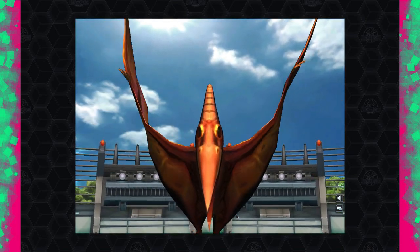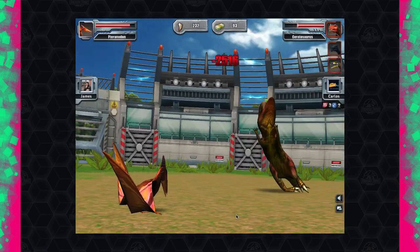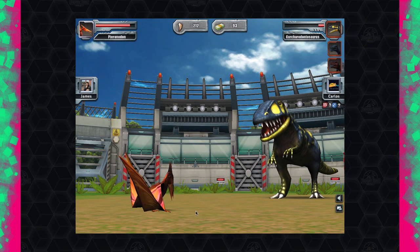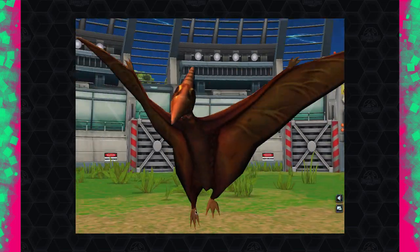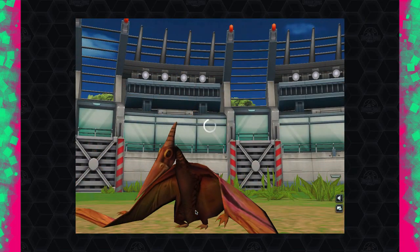We're going to see the Pteranodon's special move and hopefully that'll be it — he's just got his Carcharodontosaurus left. That does 2500 damage — I think that would have been enough to take out the whole team. We use our last block. Worst case he uses his special when we run out of blocks — but no, he knew it was over.